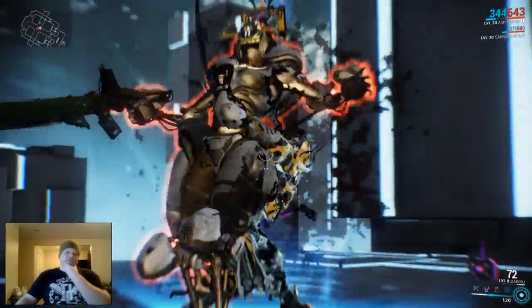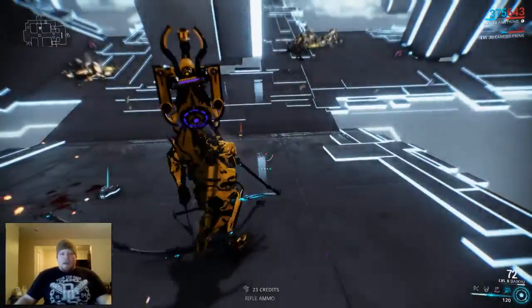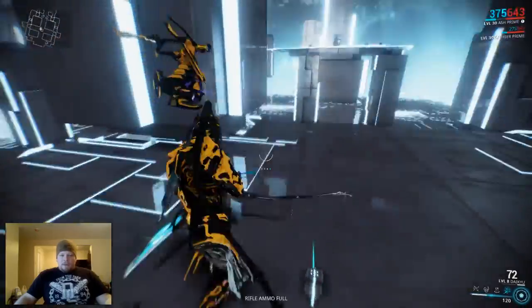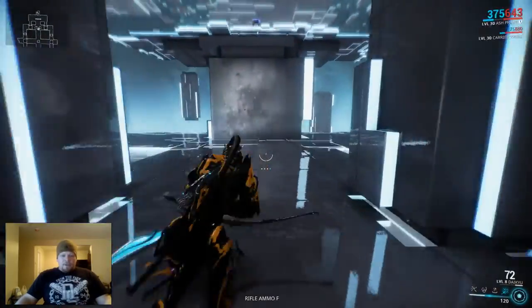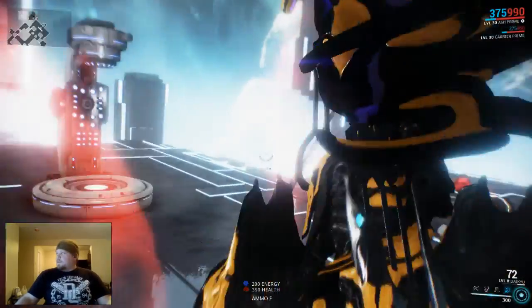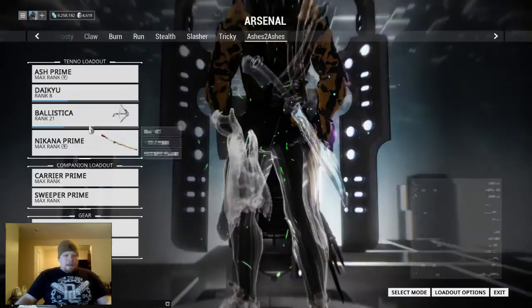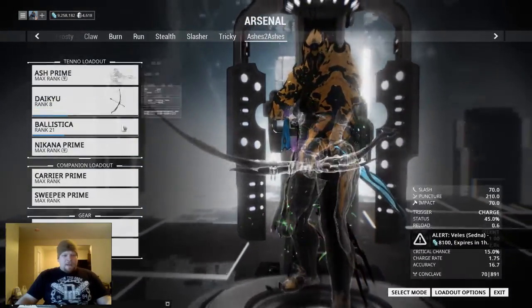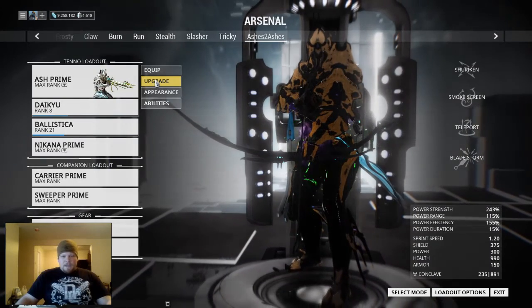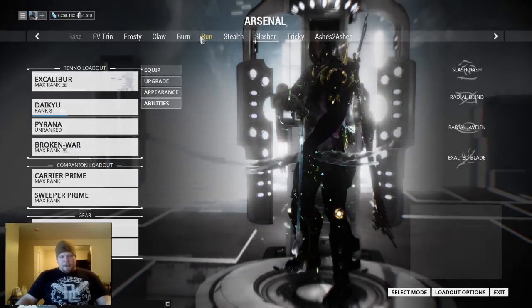They just kind of dropped dead afterwards. I'm not sure if that was because the damage was catching up to them. But they're all dead. So that was me killing them as Ash. That took me about 2 minutes and 20 seconds, give or take. As we can see, my weapon's good, and he's at 243% strength, which is pretty high.